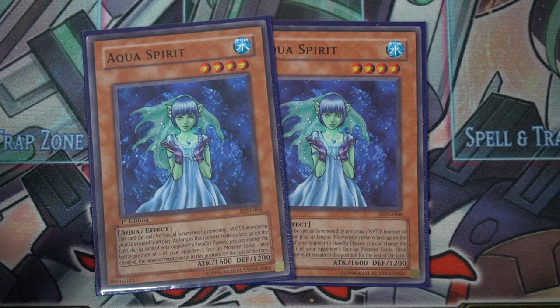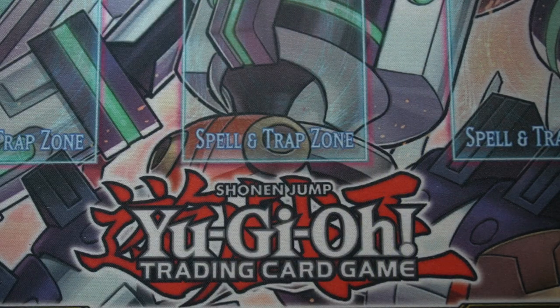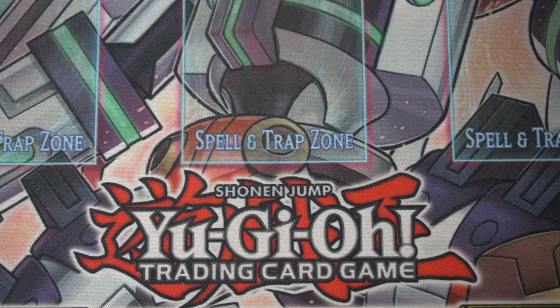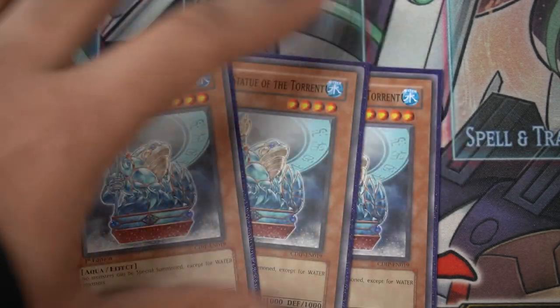We run two Aqua Spirits — not much to say, it just summons itself to the field as a level four. I can use it for Ties of the Brethren, link it off, or go into Miss Starboy or something.